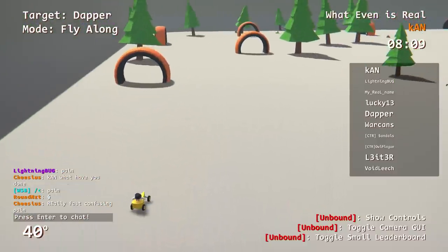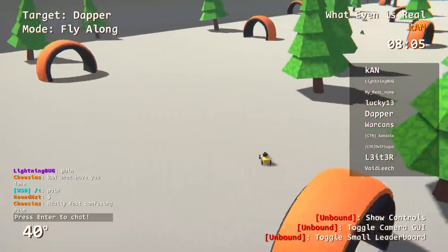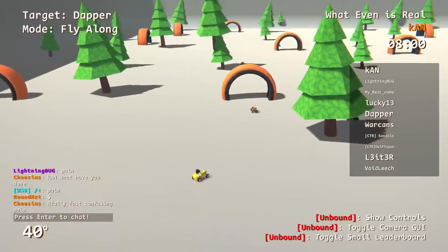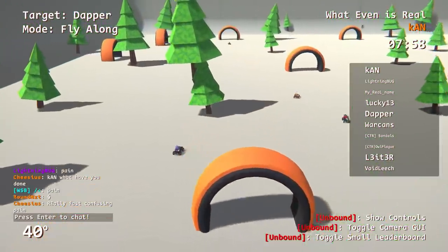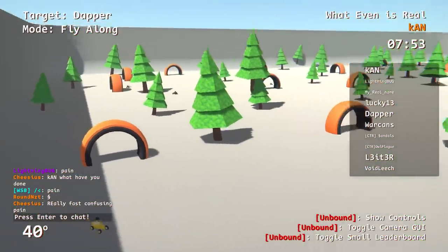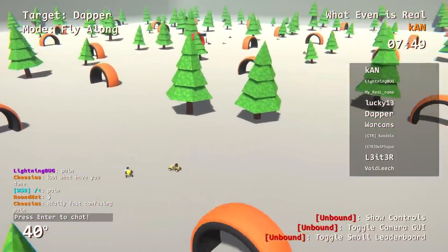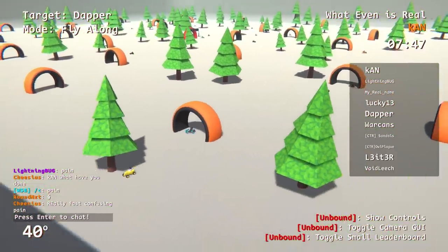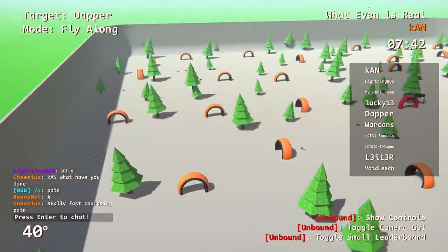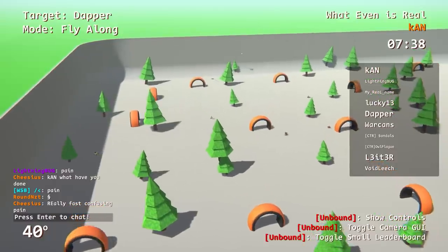I'm just spectating right now because I don't want to accidentally put down a time and have people follow me. When I built this track, I took a screenshot where all the checkpoints are colored a different color, so I can look at it — I have no idea otherwise. I can't even remember my own path; it's so hard to keep track of everything.